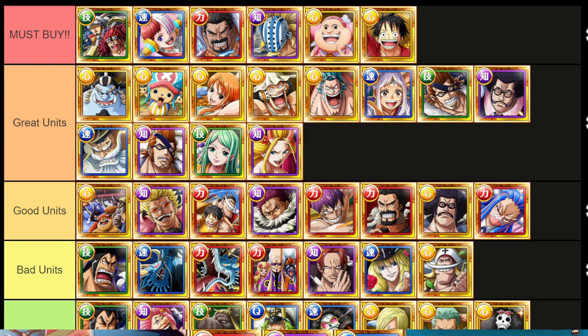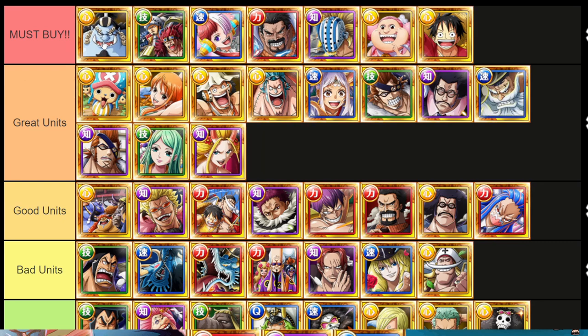These characters do so, so much — they are all so freaking good. As mentioned, Jinbei is actually a must-buy because everyone needs to buy Jinbei. He does 1,000 base stats if you have a Luffy, and he does five turns of Ship Bind at Level Limit Break 5. The only place you can get Jinbei is this particular shop, so just be mindful of that.